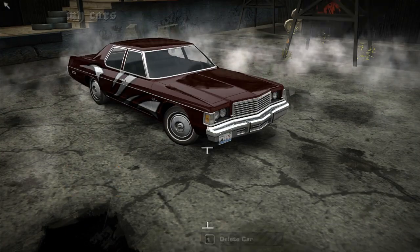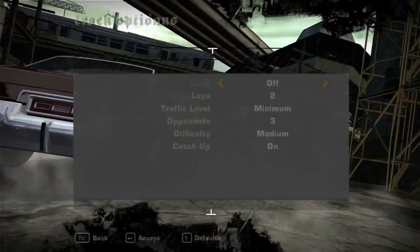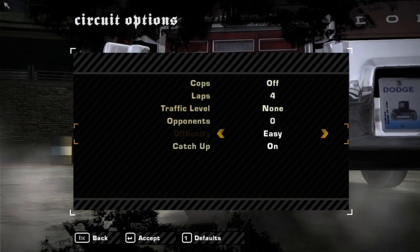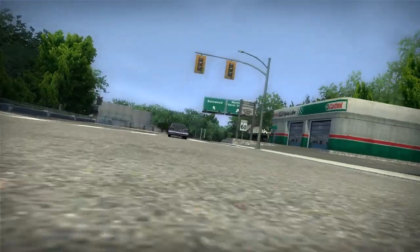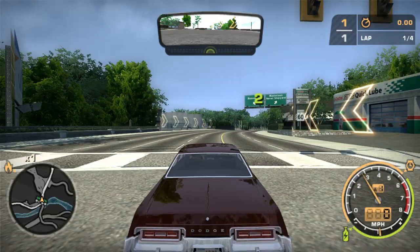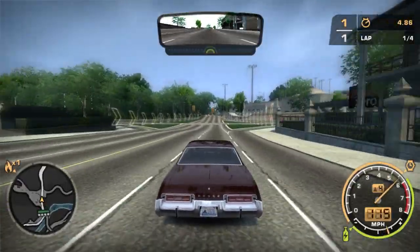So there's our Monaco. As always, we're going to be taking it over to the Petersburg — that's my quote-unquote test track. Give it some forelaps, remove all the traffic, no opponents. Now, this replaces the Mercedes SL500, so it seems to carry the same Mercedes engine note. And because it replaces the SL500, this car is going to have seven gears, which a Monaco does not actually have seven gears.